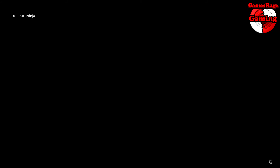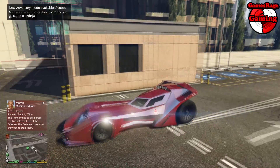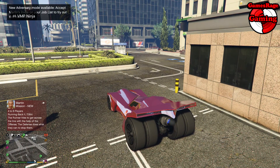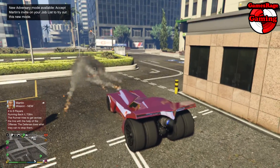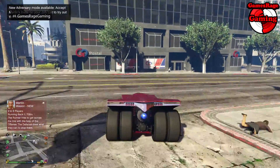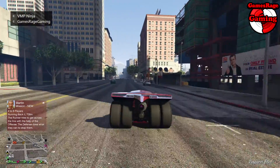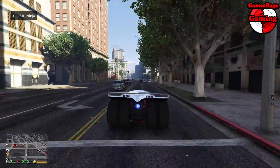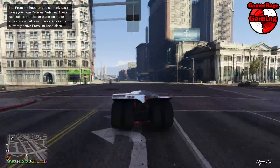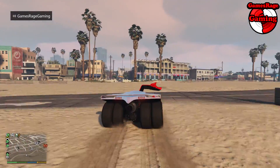Once you've done that, you've got a fully customized weaponized Vigilante, which sounds really cool. Once you've upgraded it, the traction is a lot better and the acceleration is really good. The rocket on the back is not optional — it's almost like a Rocket Voltic but in a cooler version.